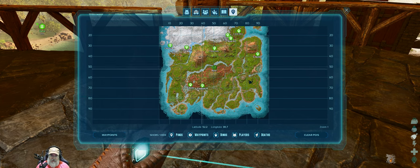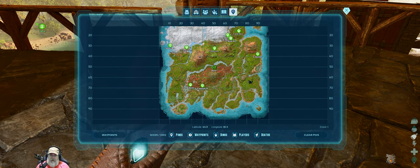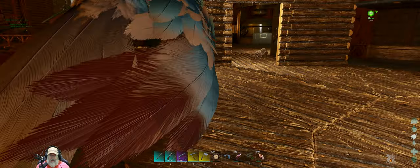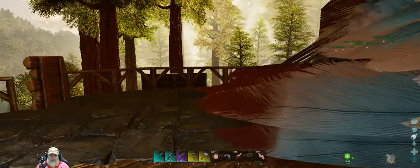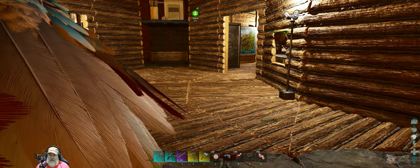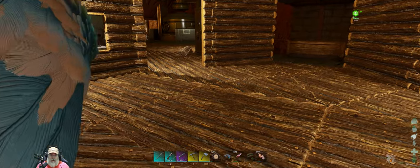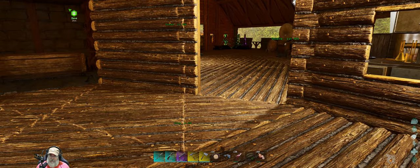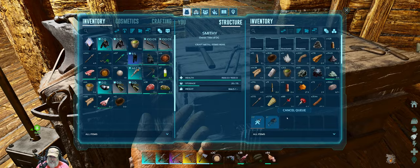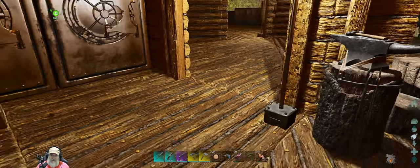Megalodons are supposed to be really good now in Ascended, and we're going to get a big pack of them and just go in and wreck everything. I still want a basilosaurus for myself to ride because of the eels and jellyfish. That is the plan anyway.